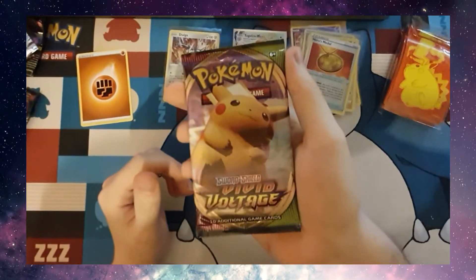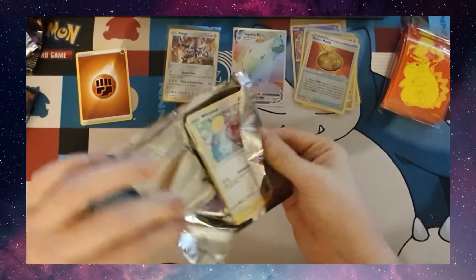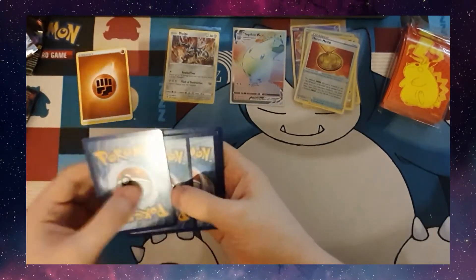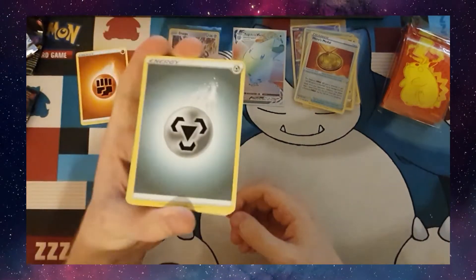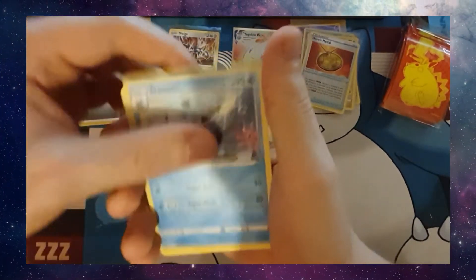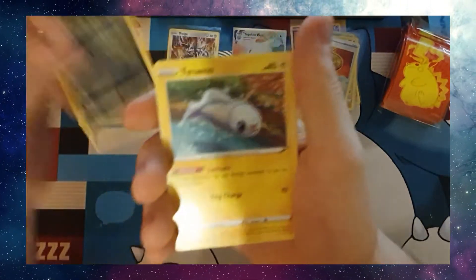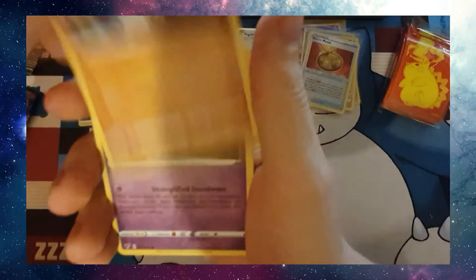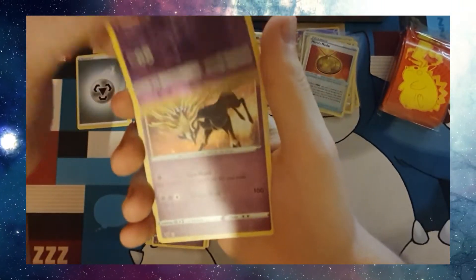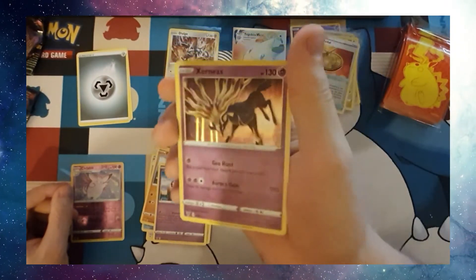The last pack for tonight is of course a Pikachu pack. Can I please get a Pikachu in it? Code card. Metal Energy, Aromatic Energy, Wishma, Trubbish, Tynemo, Clobopus, Wootback, a Reverse Holo Clefable, and a Holo Xerneas — I think that's how you say that. I do not have this yet.